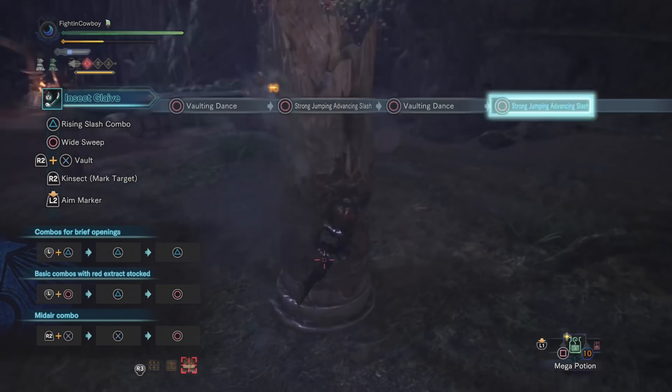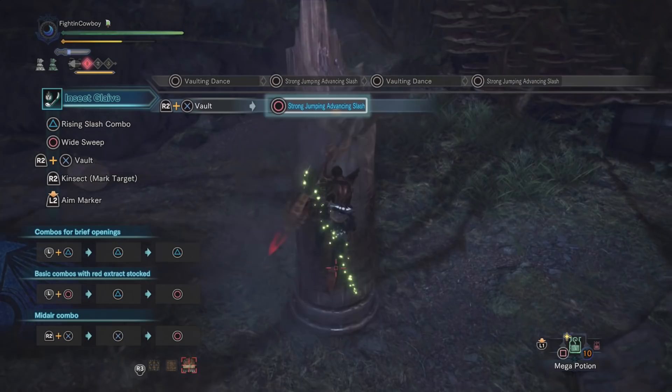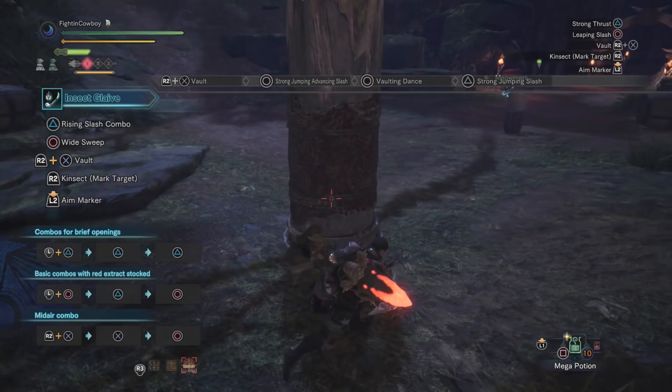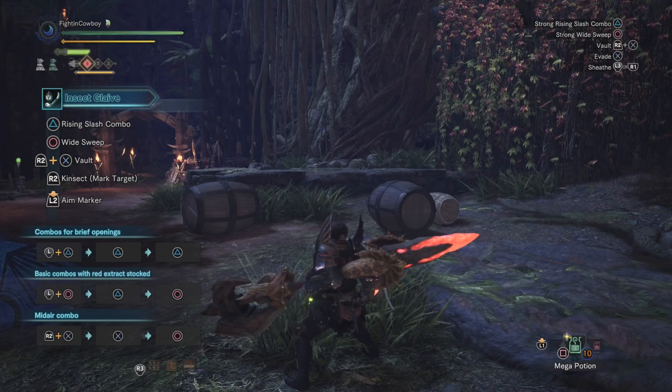You can get five attacks in before the air juggle ends. Your circle button is the juggle move; triangle is what you should use when you want to mount, as it deals more straightforward damage and gives a better chance at mounting. You can still mount with circle — it's just that if mounting is your priority, triangle has a better chance of pulling it off.